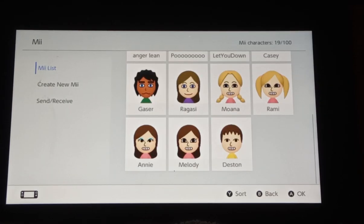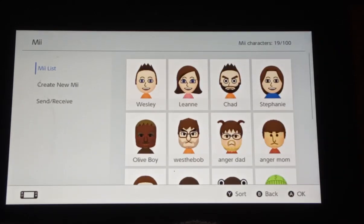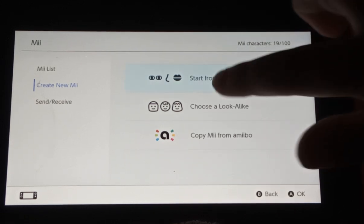This is my Mii so far. We scroll down to Create New Mii. We have three options: start from scratch, choose a look-alike, and copy a Mii from Amiibo. First option is start from scratch.